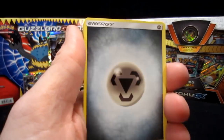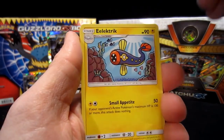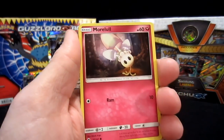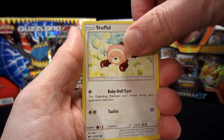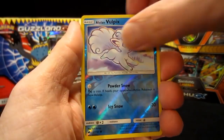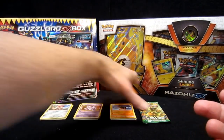We're going to let it focus in real quick. We have an energy, a Solrock, a Guzma — that's a trainer — electric Sandy Castform, a Morelull, Crabrawler, Stufful — Thanksgiving is gone — an Alolan Vulpix regular reverse, and then a Mudsdale, which is just a regular rare.